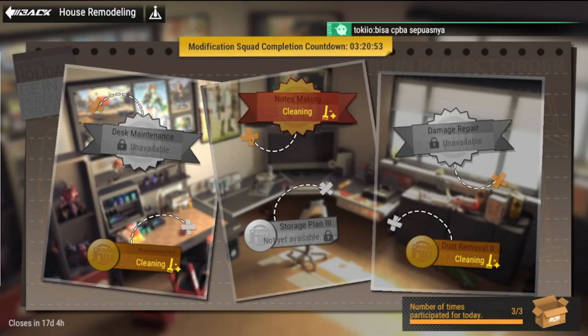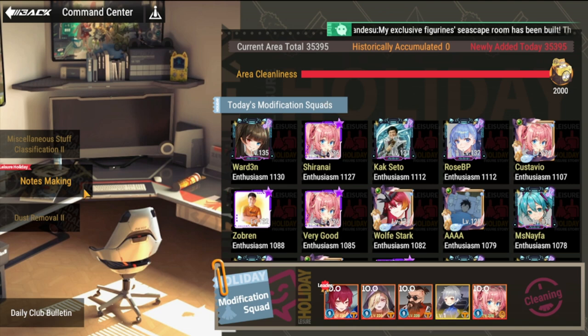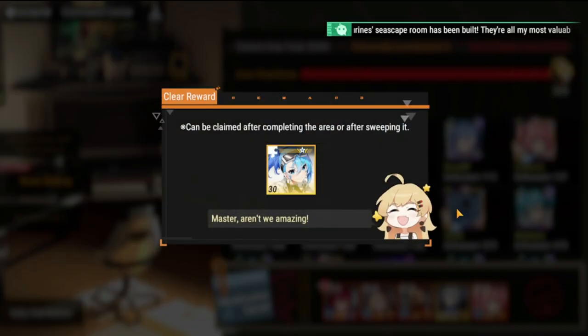Hey everyone, welcome to Figure Fantasy. This is not a house remodeling video — I'm going to be pointing out something you should take advantage of. Izumi is actually dropping every day. As far as I know, this is the third day I've participated and she's dropping every day with 30 shards.